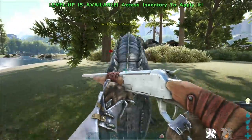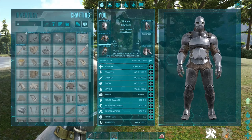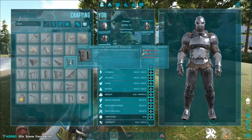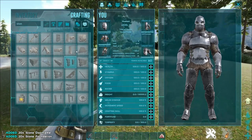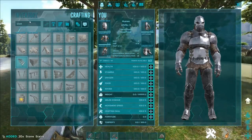If you are looking for a trap, a simple one-by-one will do. All you would need for that is a single stone foundation, four door frames, and a ramp. That will fit your Capro in there and it'll do the job of enabling you to tame it.